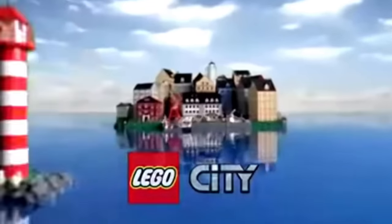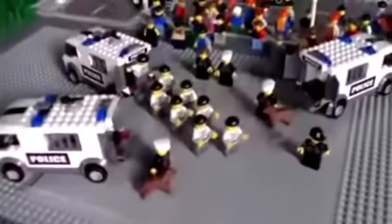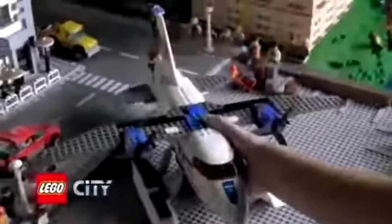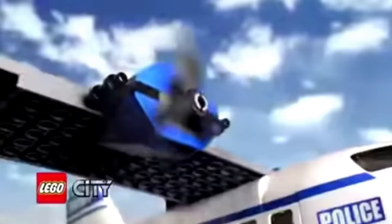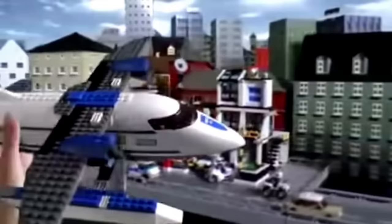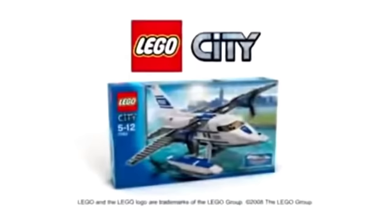LEGO City. There is a prisoner transport. Bring in the new police plane, build it, load the prisoners, take off, and fly the prisoners to the new LEGO City police station. The new police plane from LEGO City. Special edition.